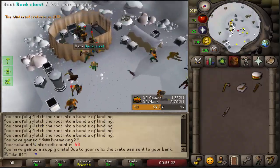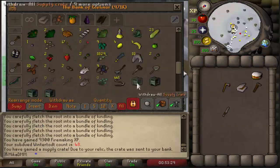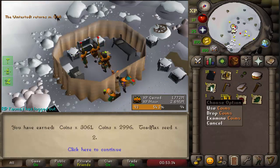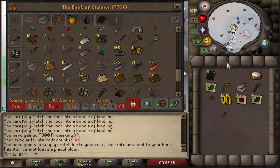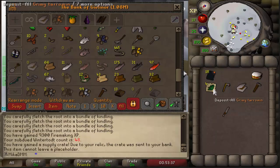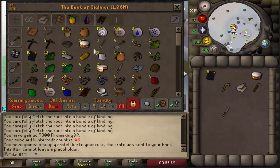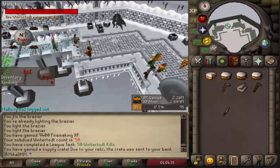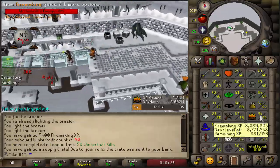We are now 93, almost 94 Firemaking, and we're gonna do another open of 4 crates. More burn pages — burn pages are always useful. Toadflax seed is pretty useful and 13k on top of that, so pretty good. 50 Wintertodt KC and we also got 94 Firemaking in that game — definitely getting pretty close to 99.